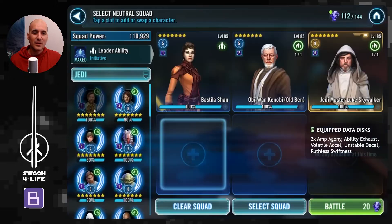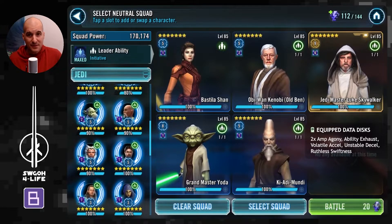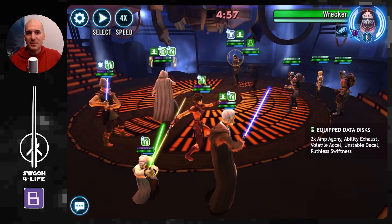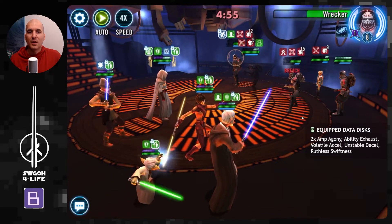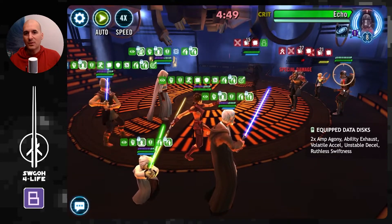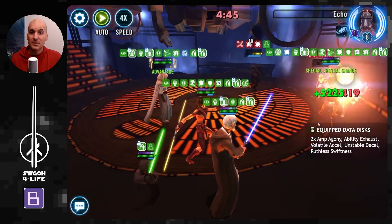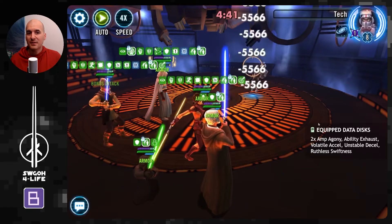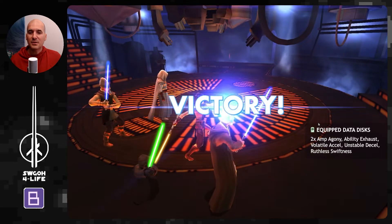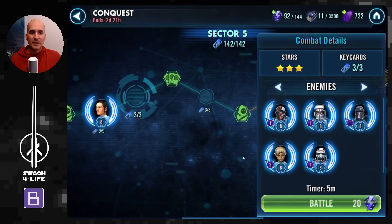Moving on, we've got Jedi Master Luke — I'm running him under a Jedi Bastila lead just to illustrate, because Bastila's lead gives 15% turn meter, which is more than the 40 speed that Jedi Master Luke's own lead would give you. You don't want Bad Batch to start first — you want Jedi Master Luke to start with Deflect, apply debuffs, push back their turn meter, and give yourself turn meter. So if you're using Luke versus these guys, I definitely recommend running him under Bastila, because that 15% bonus turn meter is worth more than 40 speed from Luke's lead.